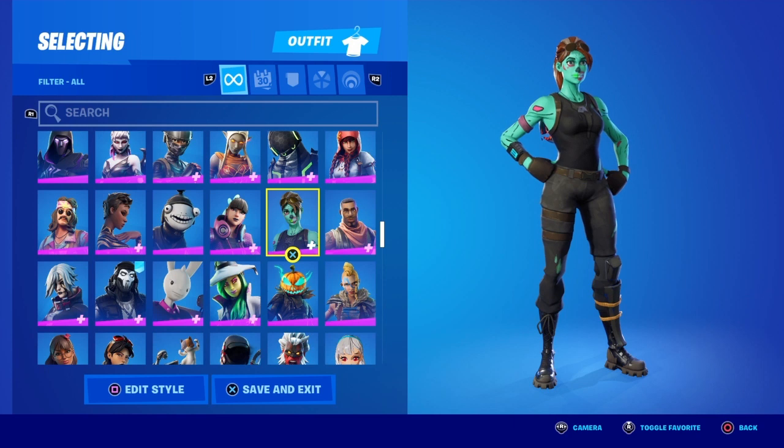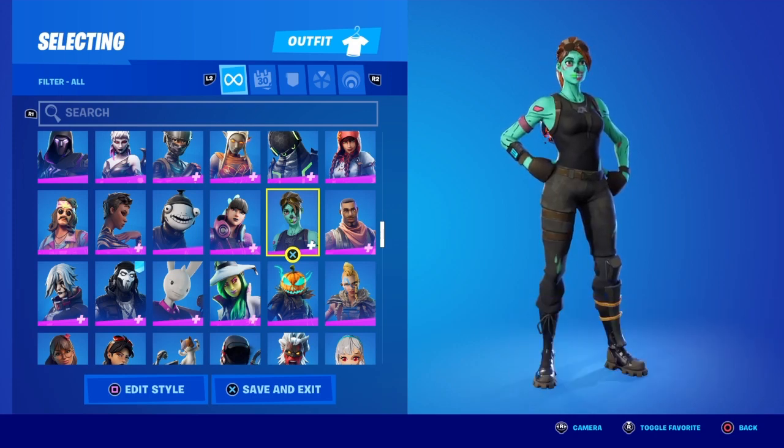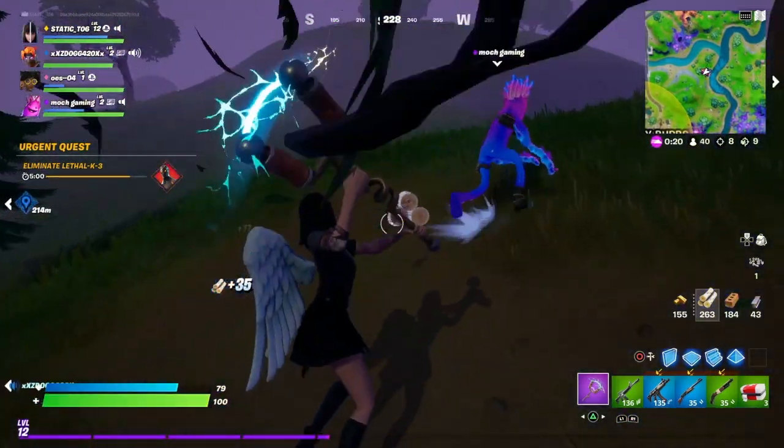Now I know the Gold Trooper is on my screen right now. I don't think I own the Skull Trooper — I was trying to look and I didn't see it, but I have so many skins. So the Golden Skull Trooper is supposed to be a thing with this upcoming update. I'm not entirely sure if it's going to be a style or it's going to be a separate skin from the Skull Trooper itself.